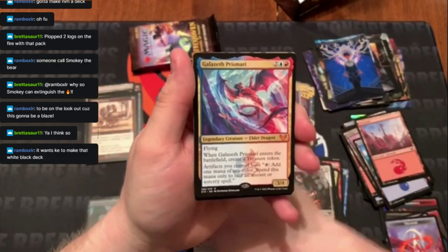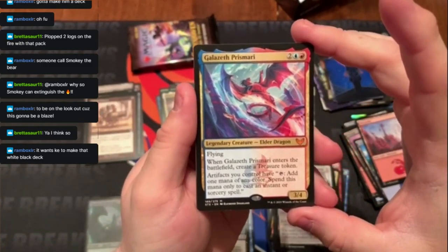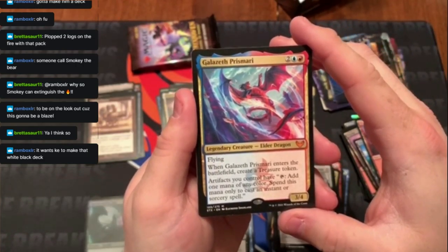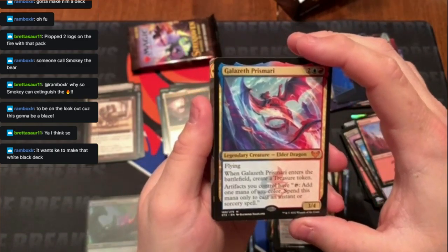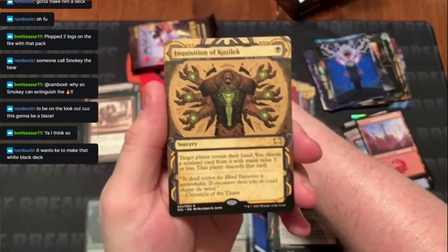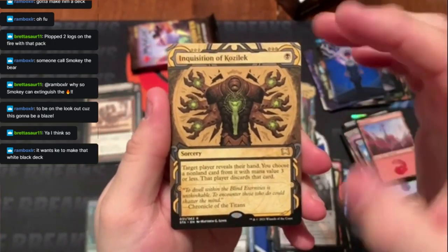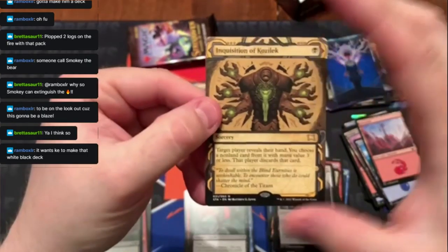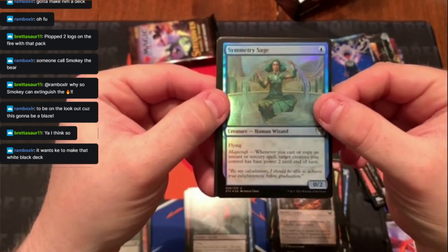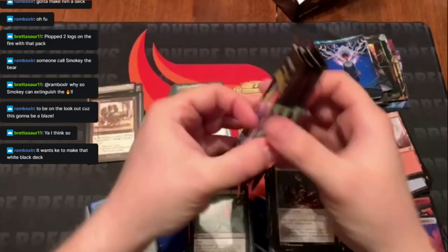So this is the full art dragon — Galazeth Prismari, a 3/4. When it enters the battlefield, create a Treasure token. Artifacts you control have: tap, add one mana of any color, spend this mana only to cast an instant or sorcery. Then a rare — Inquisition of Kozilek. The art on that card is wild. Now I've got a Symmetry Sage. Three packs left!